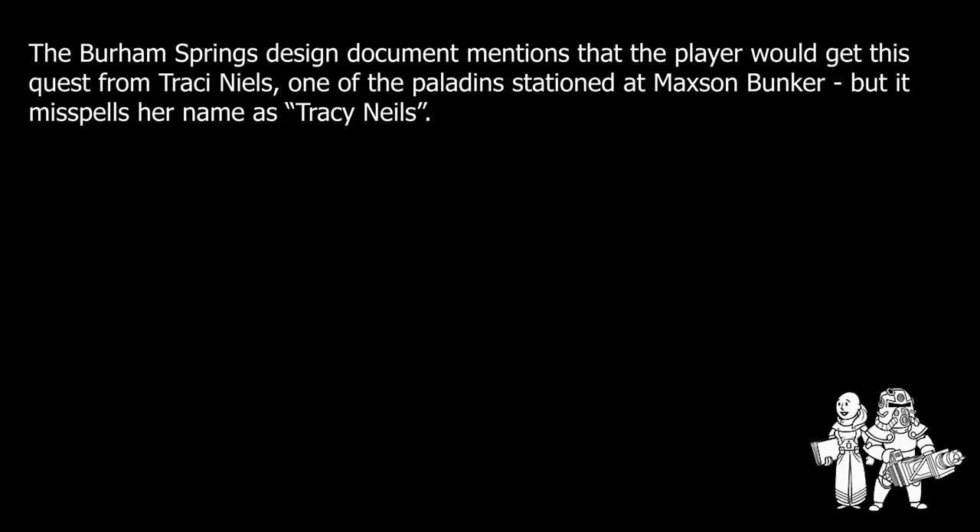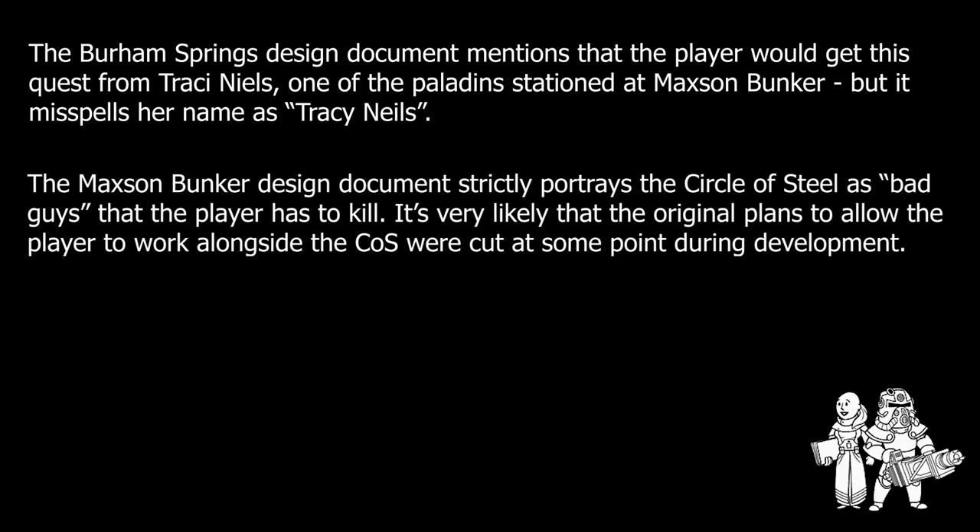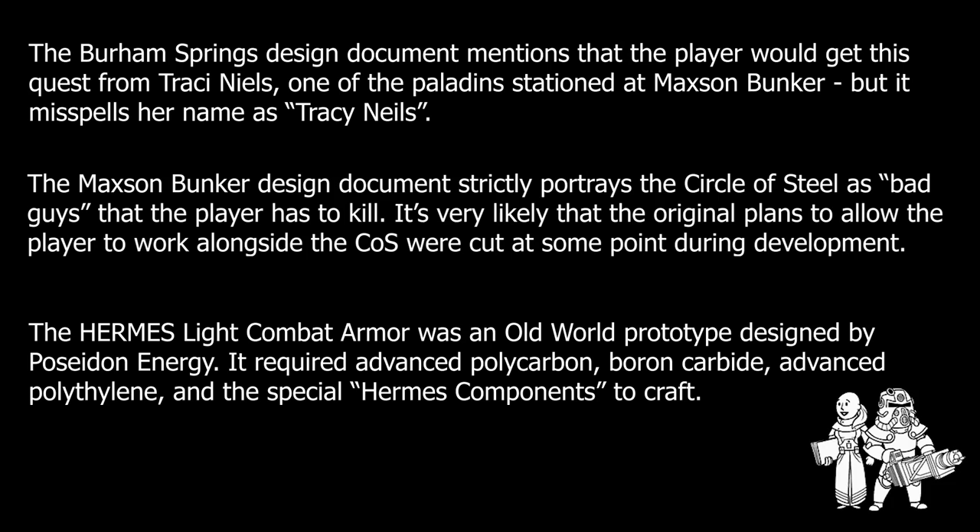The fourth quest planned for Burham Springs involved the Brotherhood of Steel. Given that Burham Springs was built atop the old Agricola disposal facility, it was only natural for the Brotherhood to take an interest in it. This quest is particularly interesting because it's one of the few times the writers made reference to the player potentially working alongside the Circle of Steel. If the player accepted this quest from the normal Brotherhood, it would involve retrieving key pieces of pre-war technology from Burham Mine and bringing them to Maxon Bunker. But if the player was working with the Circle, they would instead be asked to kill the salvagers and collapse the mine with explosive charges. Regardless of which version was completed, the reward was 2,000 experience points and the components needed to build the Hermes Light Armor prototype.